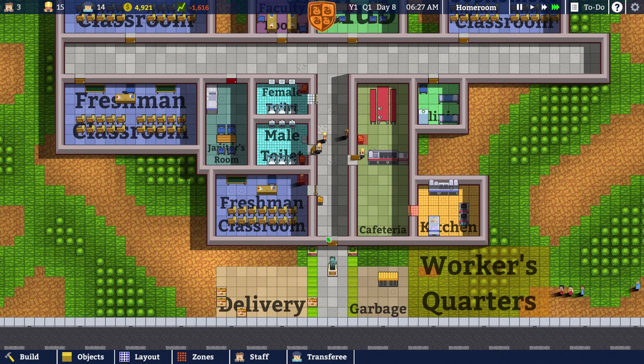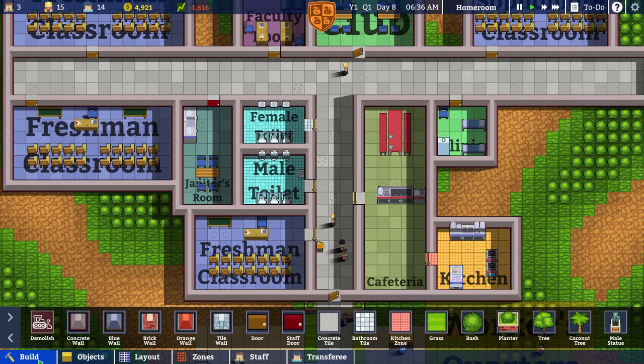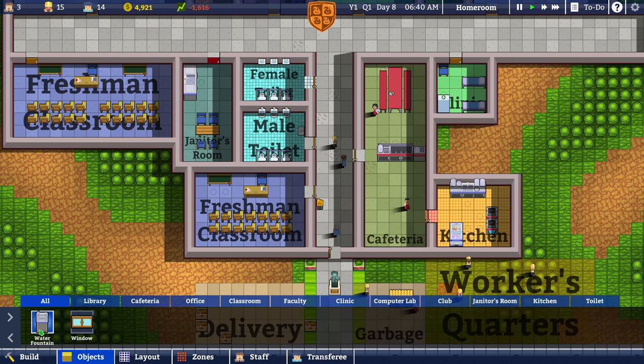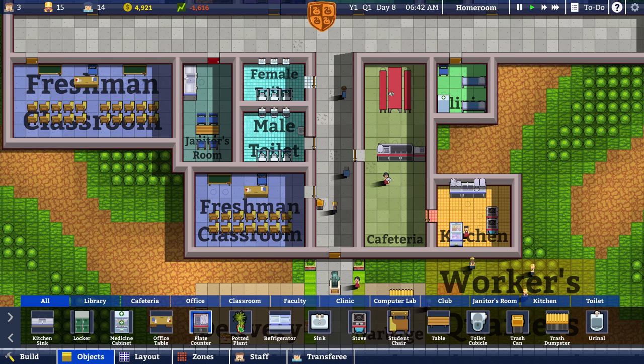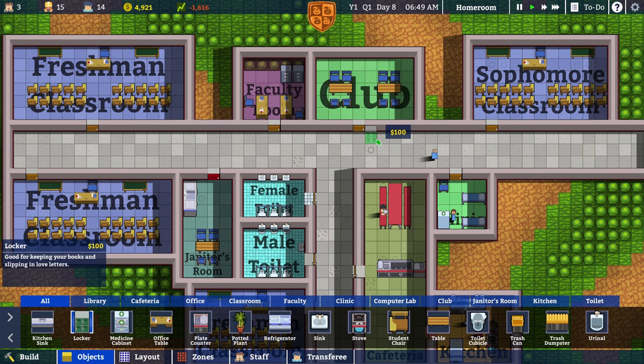Welcome back, ladies and gentlemen, to Let's Play Academia School Simulator. My name is Weasel, and today we're gonna build something that the school was lacking: lockers. They weren't really showing under any of these tabs, but they're in the All section, so I will actually build a few of those.